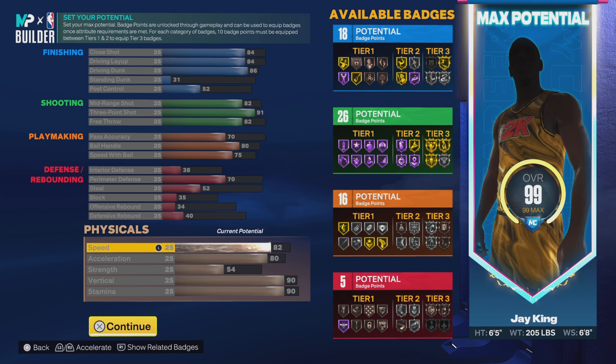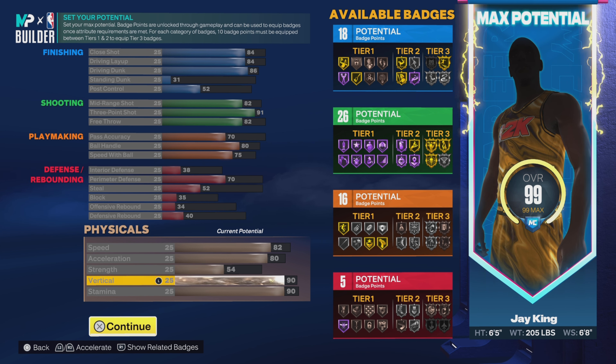82 on the speed, 80 on the acceleration, 54 on the strength, 90 on the vert. This man's vert is crazy. They had his vert at 98, and as I've said in past videos, you can go 8 up or 8 down — I had to go 8 down. That's as low as I can go.